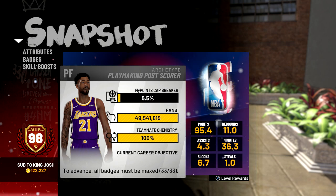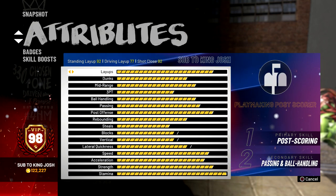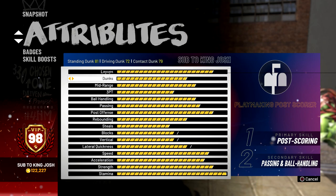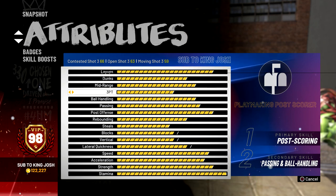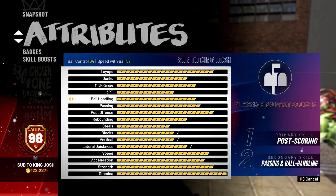My build is a 7-foot tall, max weight, max wingspan playmaking post scorer. I have a 92 standing layup, 77 driving layup, 72 driving dunk, 81 standing dunk, and 79 contact dunk. My midrange is a 64, my three-pointer is a 63, but with my jump shot I can still hit pretty consistently especially from the corners. My ball control is a 64 and I can actually speed boost when my alpha dog is activated and when I have takeover from assists.